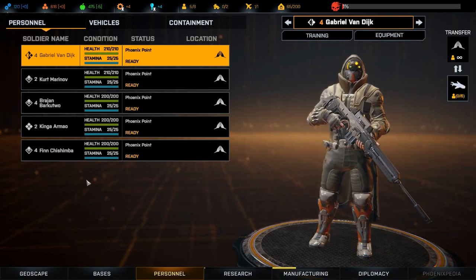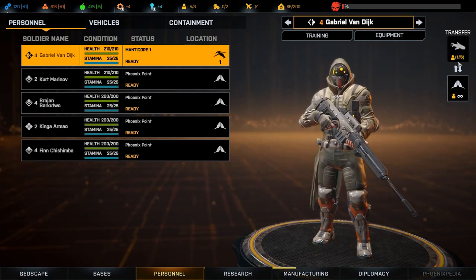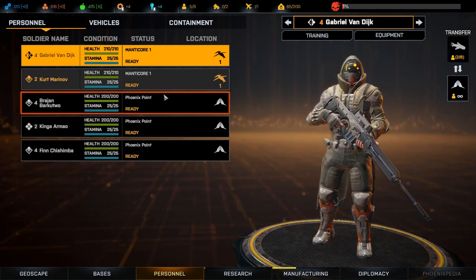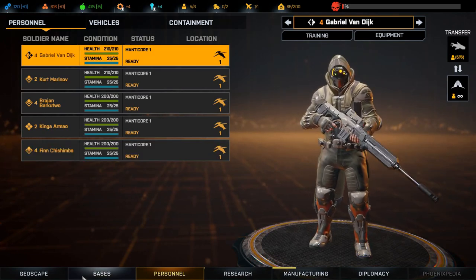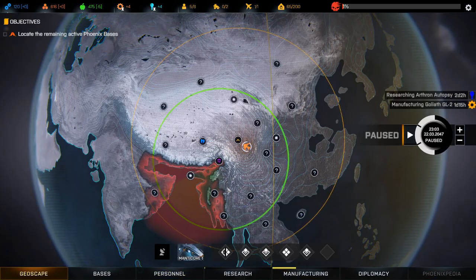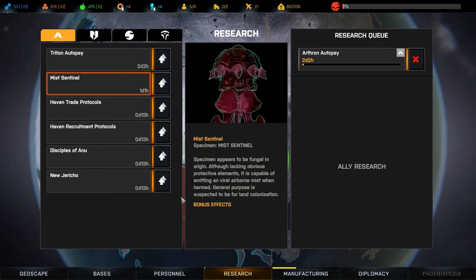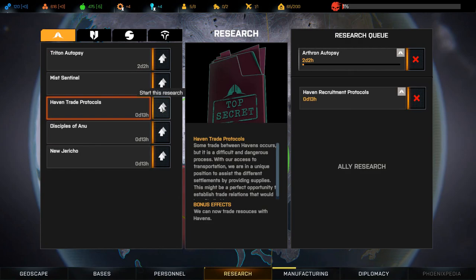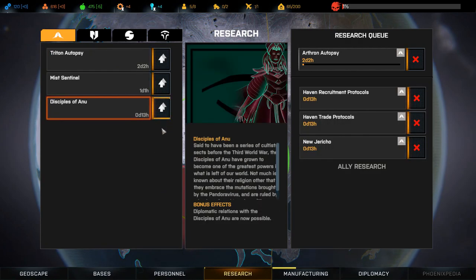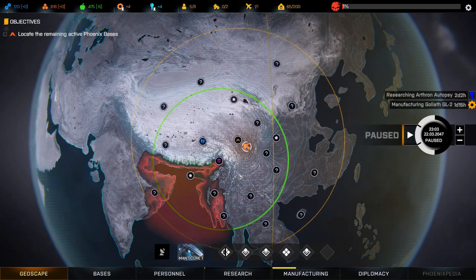Let's have a look at our personnel — everyone is fully healed and ready to go. We are going to transfer everyone back to the Manticore and go check out another site. We have some new research we can do — Recruitment Protocols. Let's do New Jericho and Disciples of Anu. That's a lot of research queued. Back to the geoscape and let's take a look at this unexplored site.